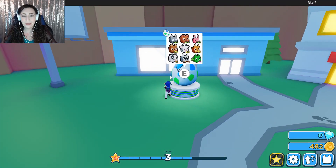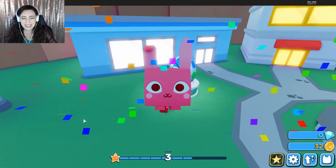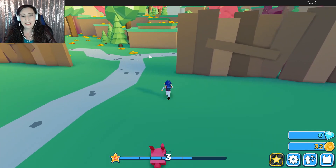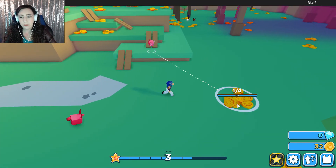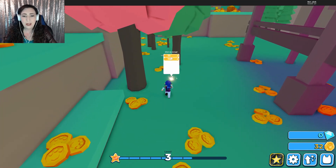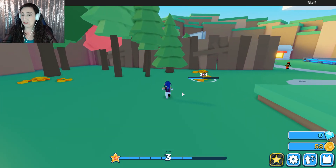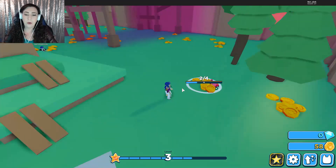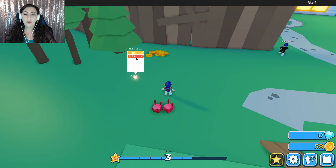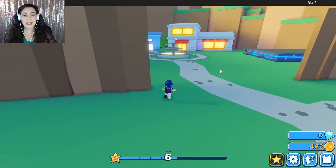We have 482 coins, which means we can open an egg. Three, two, one — and it is another bunny rabbit. It's a 25% chance, which means it was the most common one, but at least we got something. So our other bunny rabbit just finished that one. Not really anything special, but I did want to let you guys know that I recently passed 1,000 subscribers, which is incredible! I do have a plan for a subscriber special involving my Discord server. So if you want to participate, make sure you join — the link is in the description below.